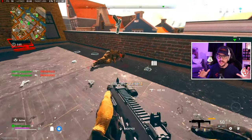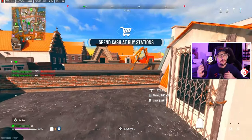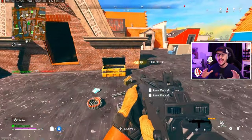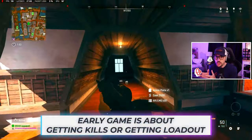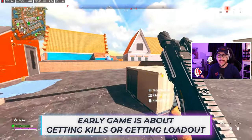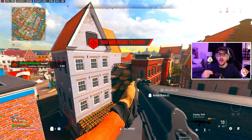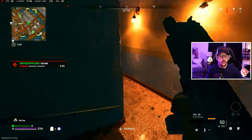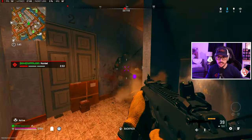Starting off right here, when it comes to early game, this is my favorite drop spot. Sometimes it's hot, sometimes it's not. The biggest thing with your early game is you either need to get off to a good start kill-wise and be in the action, or you need to find a way to get a quick loadout — get loadout guns and your perk package — and then start rolling from there. We're going to get off to a pretty good start this game with a bunch of kills in this first circle.